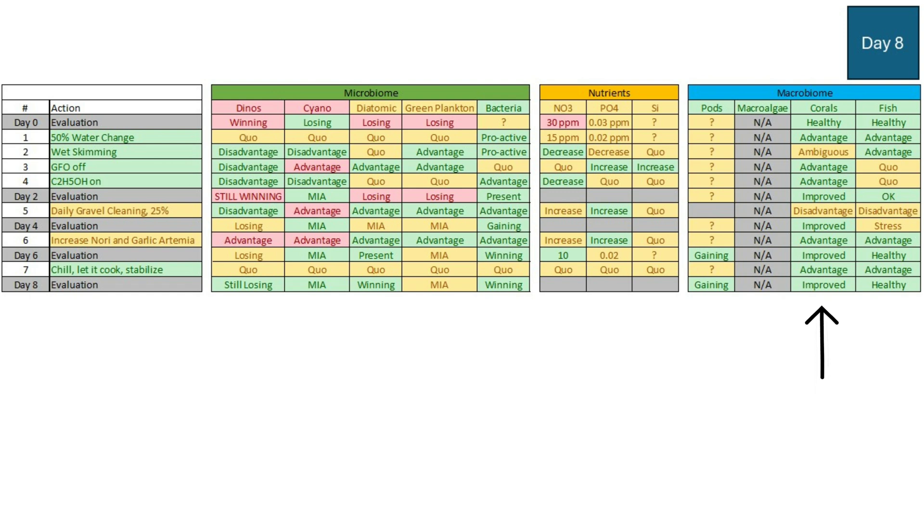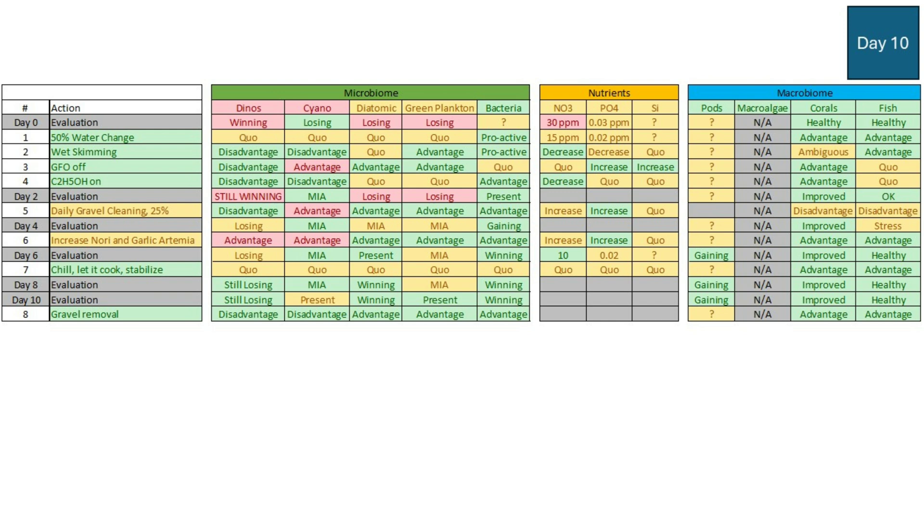Coral health had improved and fish were helping. At day 10, I had to go on four days of vacation, but we were seeing development — cyano was now present, and green plankton was likely present on the sand bed as well, though I need to confirm. Since I couldn't do gravel cleaning while away, I sucked out 30% of the most infected dino areas — the top layer of gravel at the five-hour light mark. This is a disadvantage for both dinos and cyano but an advantage for the pelagic microbiome: diatoms, green plankton, and bacteria.